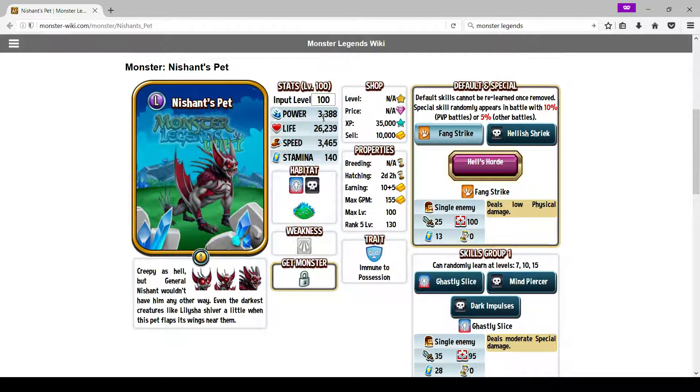Looking at his power, he has 3,388 power. That's an okay power — for dark monsters that's usually on the higher end, but that's alright because this guy doesn't have many damaging moves, so don't worry about his damage. His life is 26,239k. His speed is interesting — 3,465. I think that's the same speed as Kaelic and Frostbite, around that speed, or at least Cavanfish's speed. He is about as fast as some of the better deny monsters in the game.